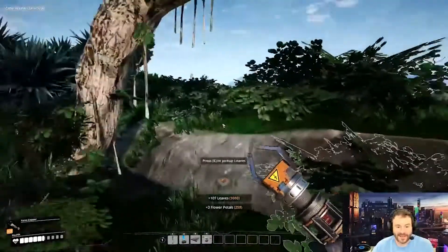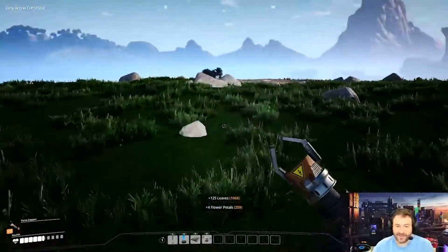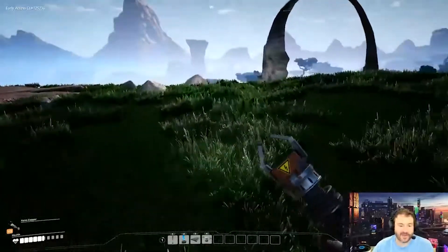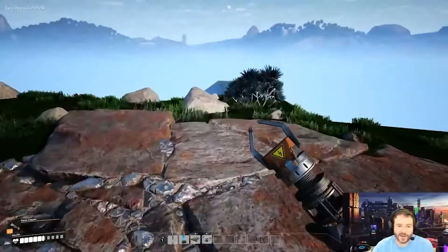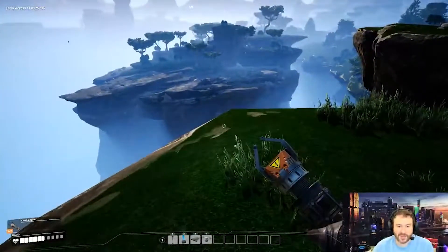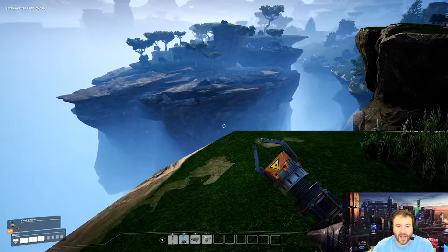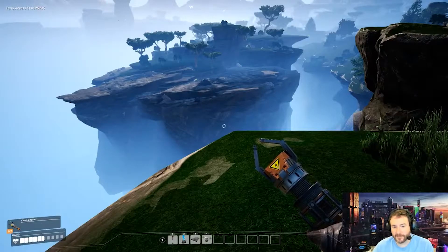I get it — a villain, a challenge, a physical adversary is nice to have in a game, but I don't really want to punch a whole bunch of animals just because they're kind of in the way. That looks like coal right there — the screen just winked at us.